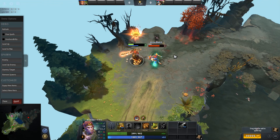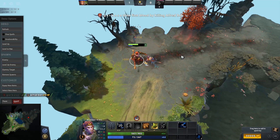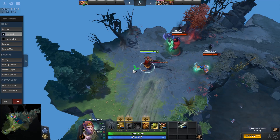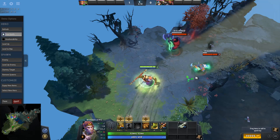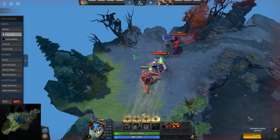In this new era though, with items like Sange and Satanic, you can easily acquire 42% status resistance, which means the Halberd duration is now a measly 1.2 seconds if you have both of them. So yeah, Heaven's Halberd still counters right-clickers, but they can itemize against it, especially those that have the luxury of being able to build both items.